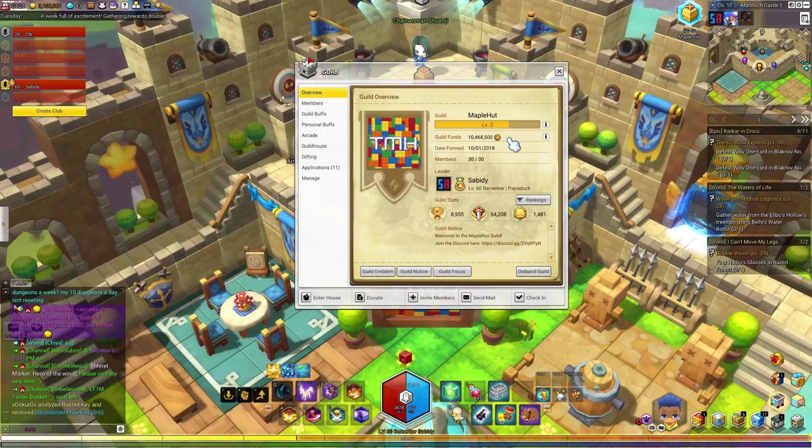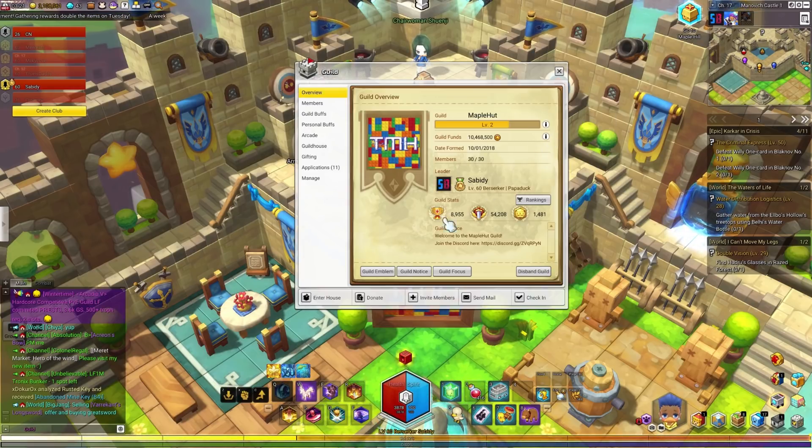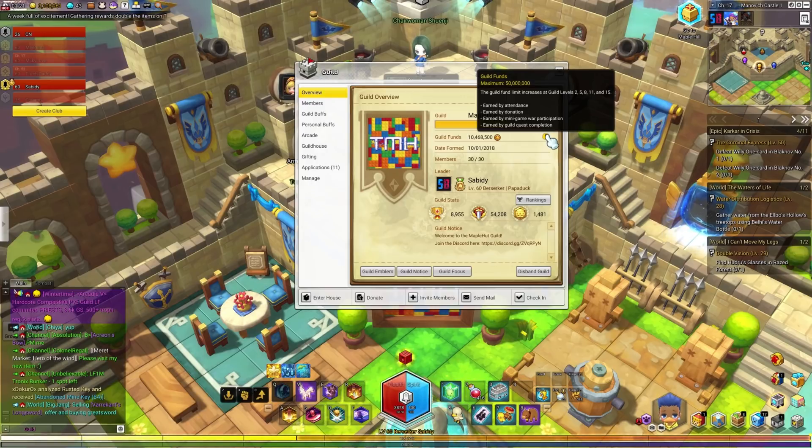Right underneath our XP bar we have the guild funds, which you can earn by doing daily attendance. The donation button at the bottom lets you donate up to 100,000 mesos every day — I already donated today so it won't let me. You can also earn guild funds through minigame war participation and guild quest completion.